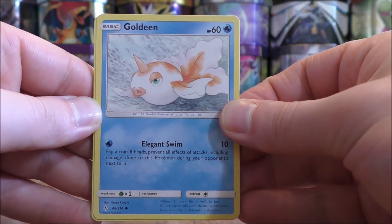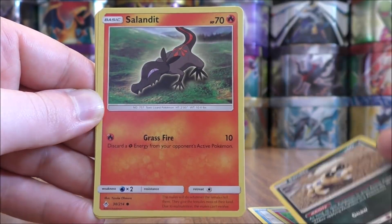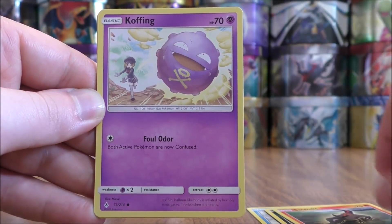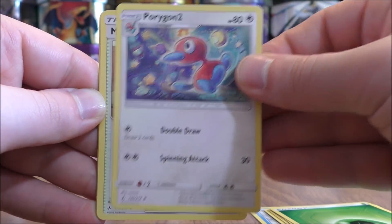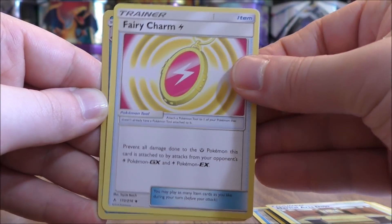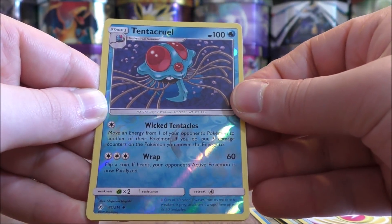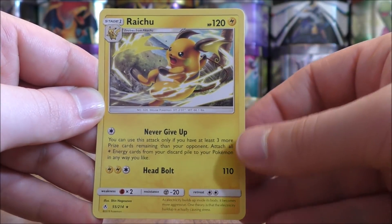Goldeen starts this pack: Darumaka, Sandile, Salandit, Koffing, Grass Type Energy, Porygon 2, Martial Arts Dojo, Fairy Charm, and a reverse holo of a Tentacruel — this would be an uncommon. And the final card would be a Raichu.